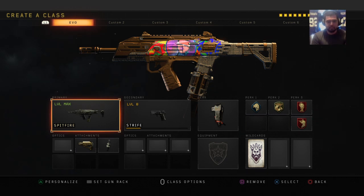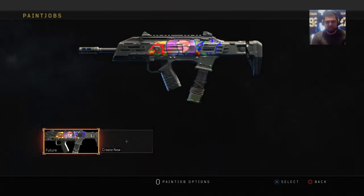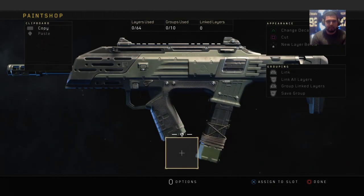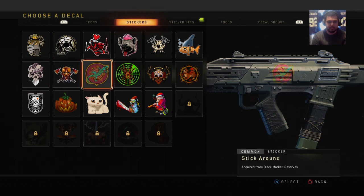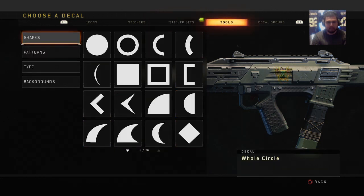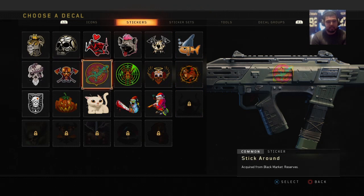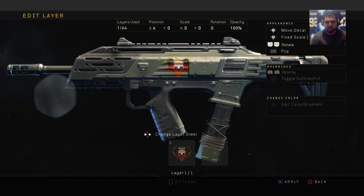Let's start off with a Spitfire. Let's go to paint jobs. To get to paint jobs, press triangle on 'personalize' on your weapon, then go to paint jobs and create a new one. The game already provides you with emblems — just go to stickers and you can already see some available for you which you can place on your weapon, even some sticker sets that you unlock from the black market. People barely even use them, or they just use them on their emblems — so why not place them on your guns?